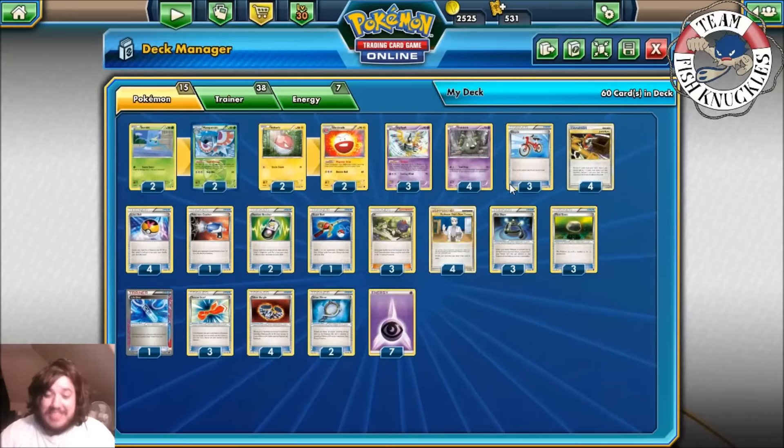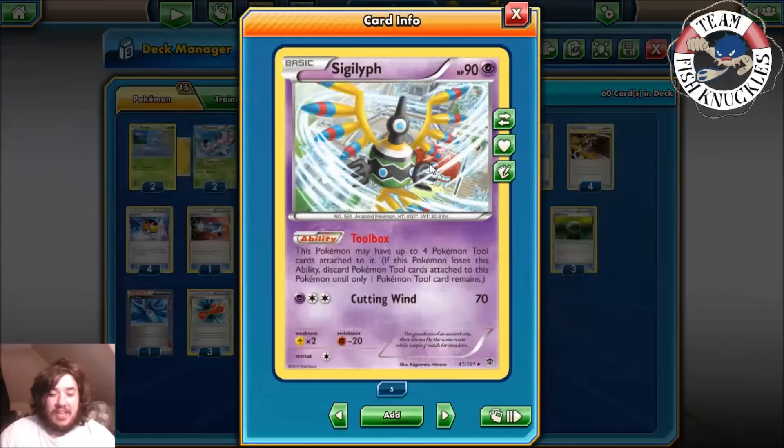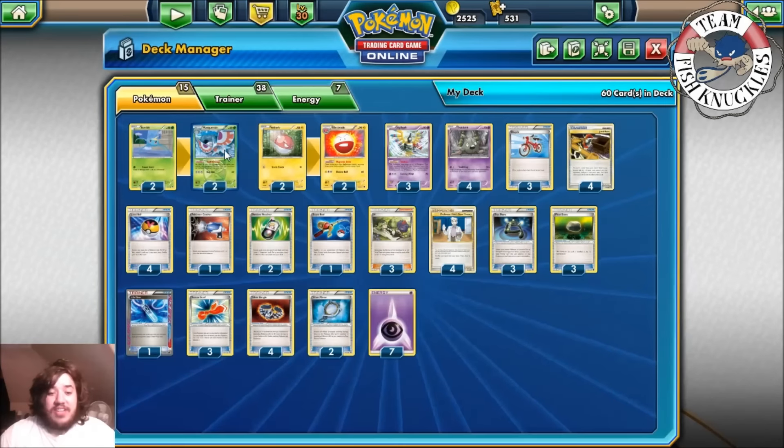Nine tools sounds like a lot, but Trubbish does have a friend: Sigilyph. Sigilyph has the ability Toolbox, which allows it to have four tools attached to it — that's really nice. You can have two Sigylphs out with four tools each, which is eight, and then the other three or four Pokémon in play can have tools as well, and you can see why this deck can start doing heavy damage.